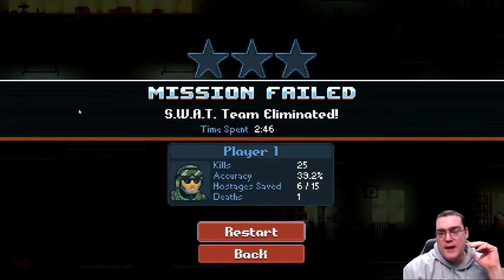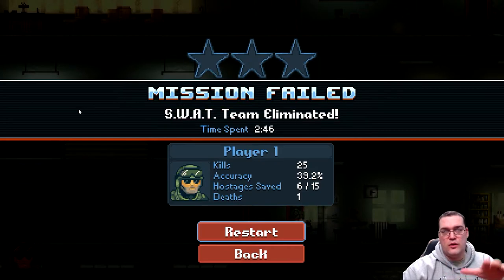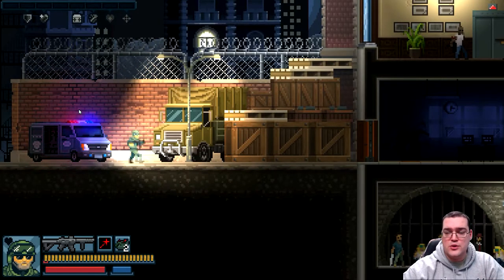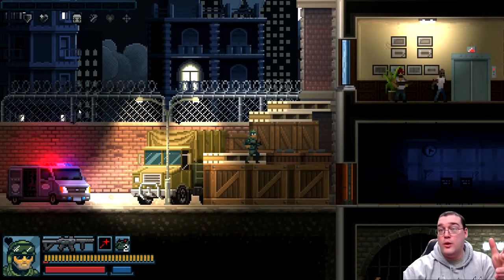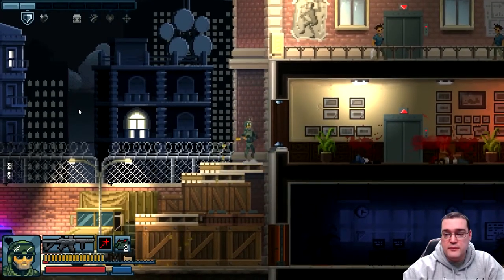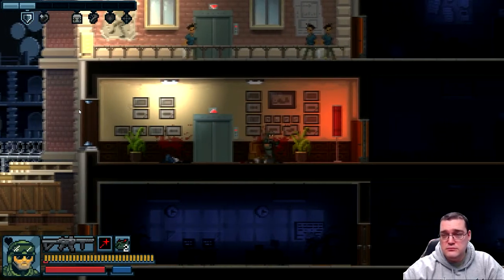That's the game in a nutshell. I really like this — I prefer the kind of 2D side-scrolling open environments over the top-down vantage point of the first Door Kickers. I also like how I have more control over the characters in this one versus the first Door Kickers where you were dragging waypoints for them to travel. I like this a lot and I'm really impressed with what they've done. I'm going to try to do this mission for real now and shut up a bit more.